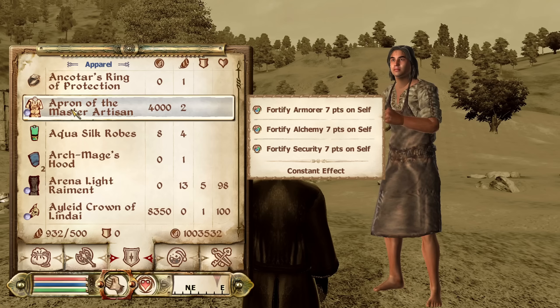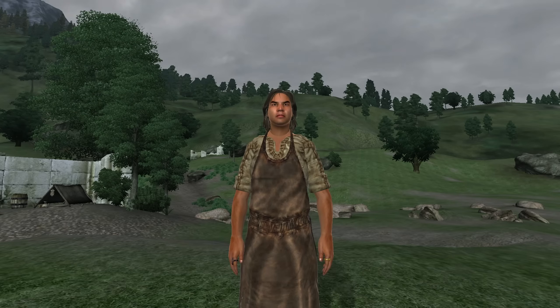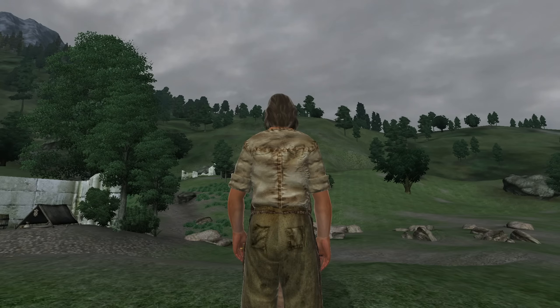Next we have the Apron of the Master Artisan. The Apron of the Master Artisan could be acquired from Norbert Lelles at Lelles' Quality Merchandise in Anvil. It is classified as clothing and therefore doesn't have an armor rating or type. It has the enchantments of Fortify Alchemy, Armorer, and Security for 7 points. It has a value of 4,000 gold.